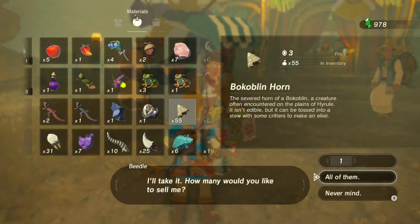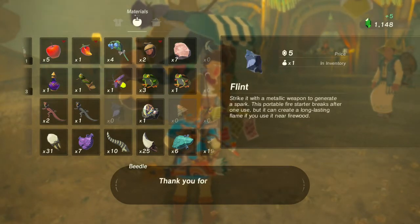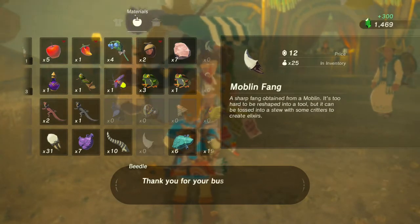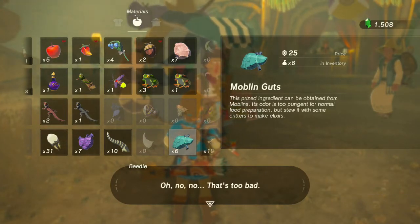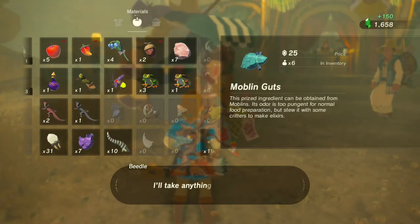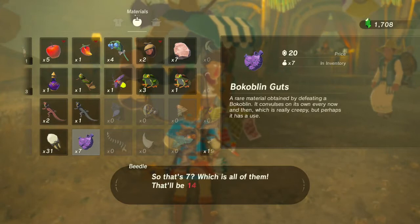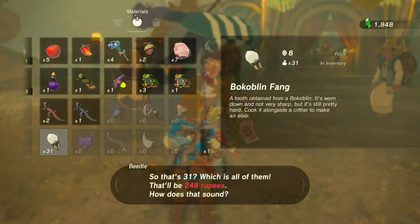Let's sell the rest of our monster parts too. 55 Boko Horns — wow, that's a lot. Sell the flint. The opal can go too. I really wish you could speed up the whole selling process. 300 rupees for that. We now have 1,500 rupees. I'm going to sell all of them, not one of them. 150. Sell the mobos — 50 rupees, I'll take it. 20 rupees per Boko gut — 140. Boko fangs, you can have all of those — 248 rupees.